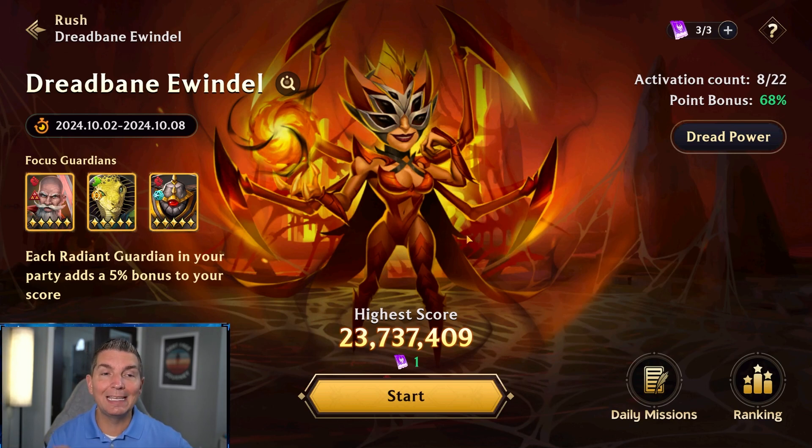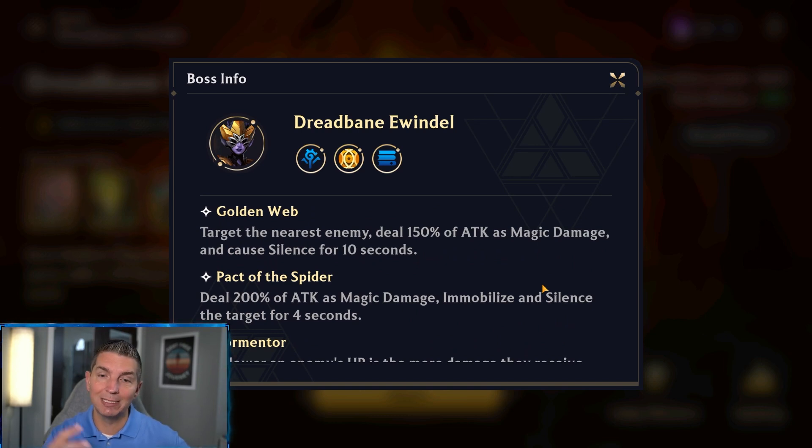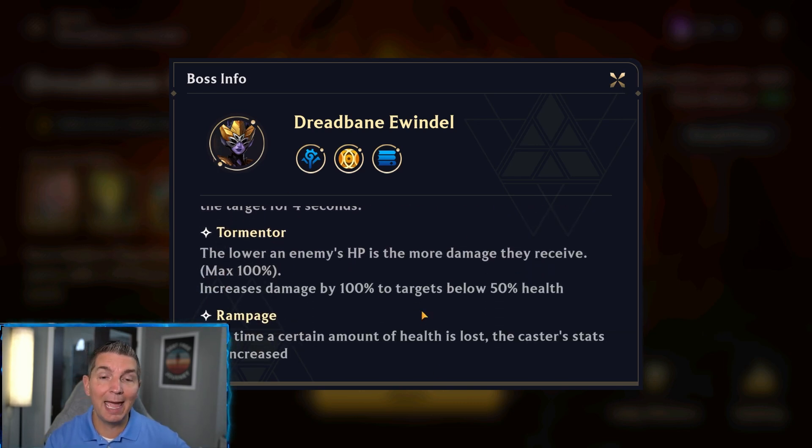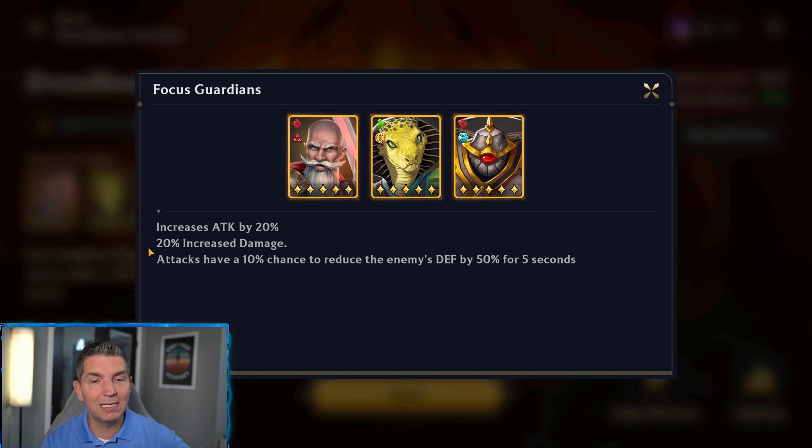Now let's look at some bosses. Right now we have the rush boss up. One important thing with this hero is it's very important to use melee and heavy heroes here, because this boss has the ability to silence. Silencing means your casters literally sit in the back line and do nothing. Golden Web gives 10 seconds of silence, and Pact of the Spider has another silence as well. So we're looking for assassins, rangers, and warriors as the strongest options. Cyrus and a couple other assassin heroes provide amplification, and there's a warrior and tank getting increased damage with a 10% chance to reduce enemy defense by 50%.